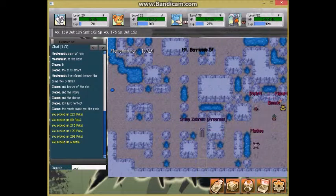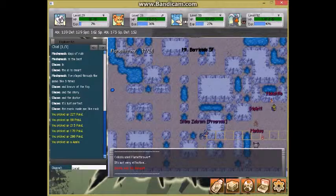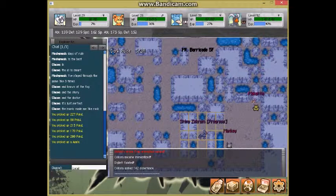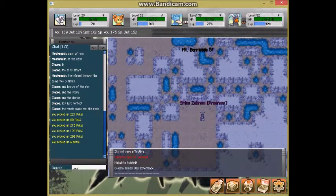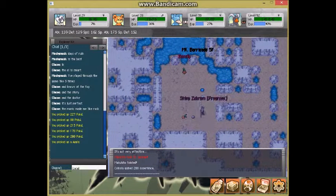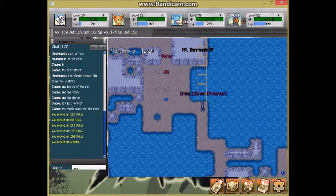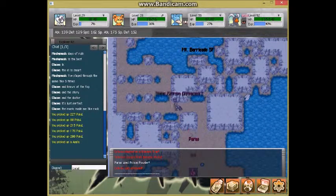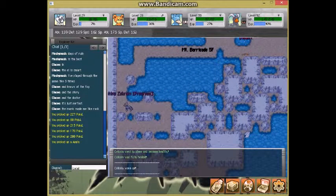Starting on these floors you can also recruit Mankey and Bonsly — Bonsly's only location is in this dungeon — as well as Heracross, which is also only recruitable here. So if you want a Sudowoodo or something, you have to come here to get that Bonsly. Our escape rope became sticky, so that's just a Silk Scarf you see there.